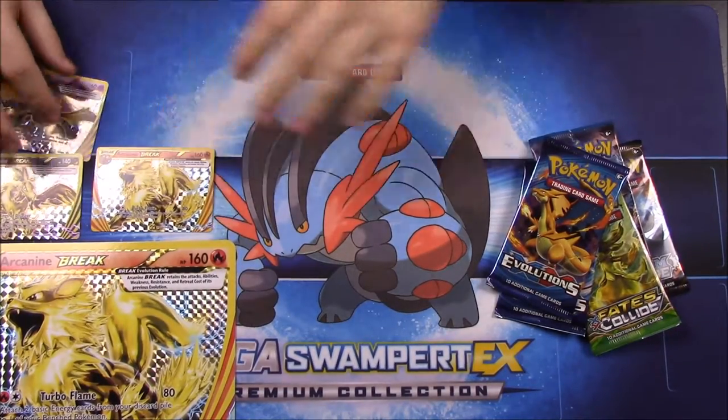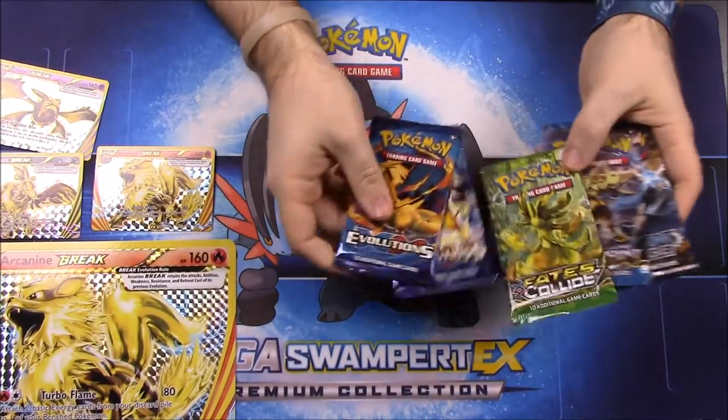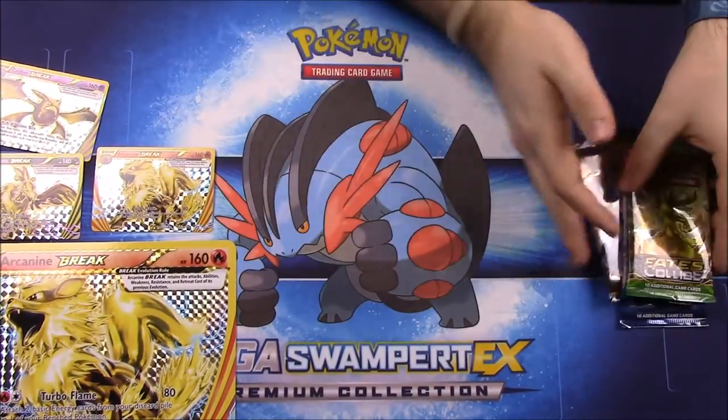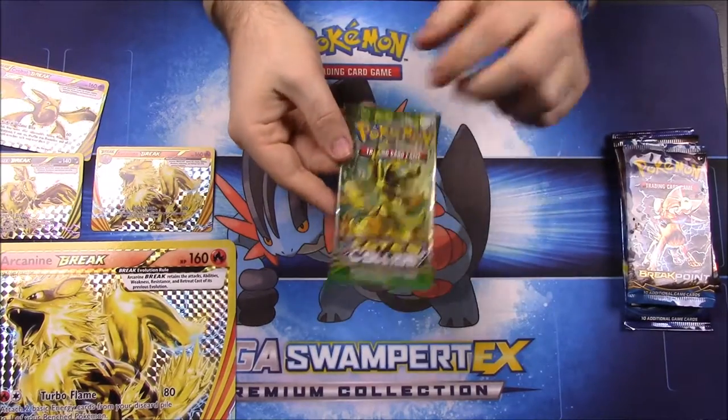We'll set those cards aside and get into our packs. We have two Evolutions, a Steam Siege, a Breakpoint, and a Fates Collide. We'll go ahead and start with the Fates Collide right here on top.